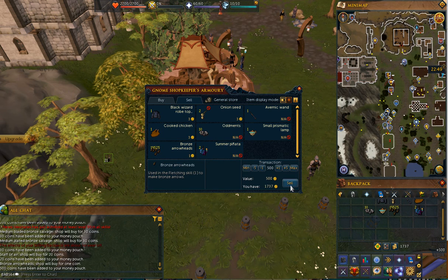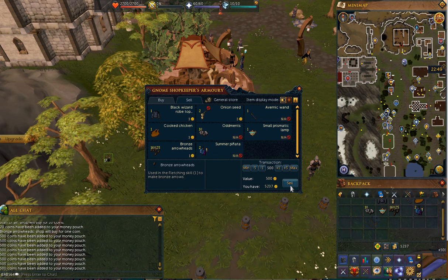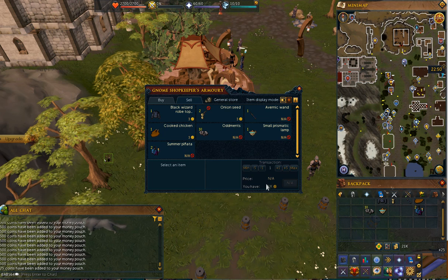And we go to the arrowheads. Max with that, 500. And you sell 20,000 arrowheads for $20,000. 5,000... 4,000... 3,000... 1,000 left. So 21k.